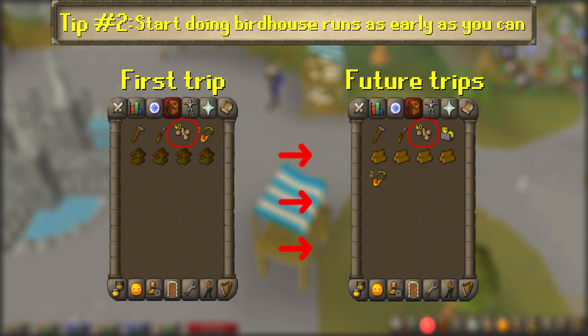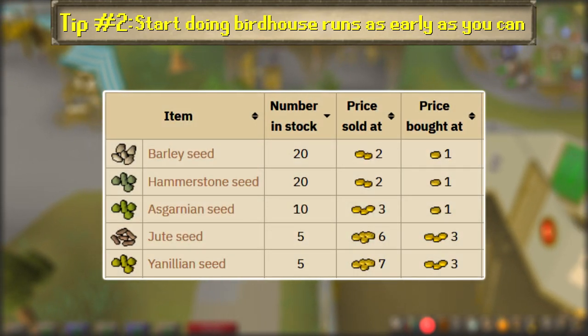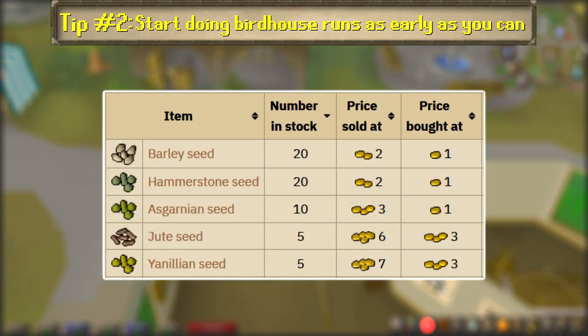You'll also need 40 low-level hop seeds to bait the birdhouses, 10 each. If you need hop seeds, the seed shop in Draynor has multiple kinds for sale.